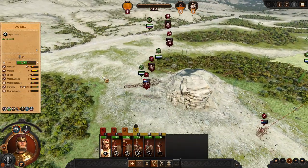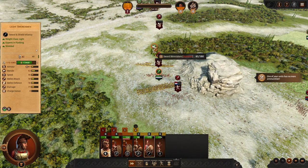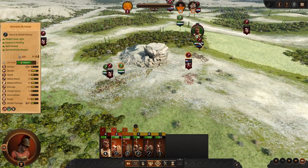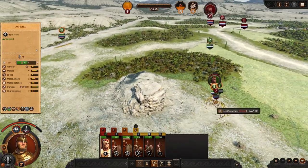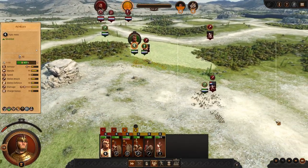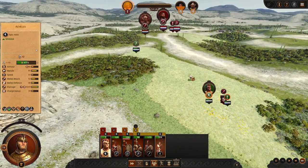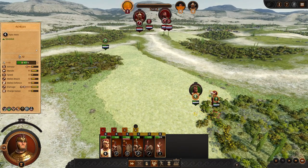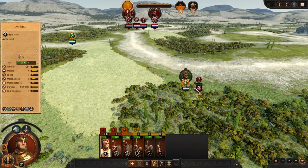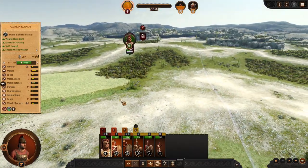At the start of the game, Achilles and the Illopeians both have two regions each — a main city and a secondary county. If you handle turn one perfectly, you can emerge with their city and a good platform to push on and take their last remaining territory. Then that's the Illopeians wiped out. So you can basically set up the Illopeians to be wiped out on the first turn. Not bad.